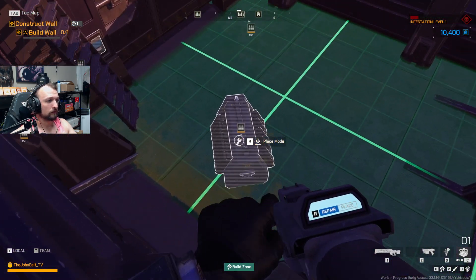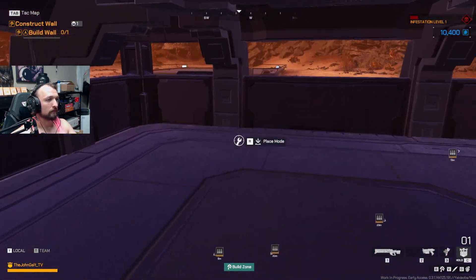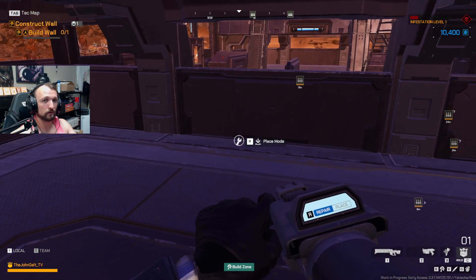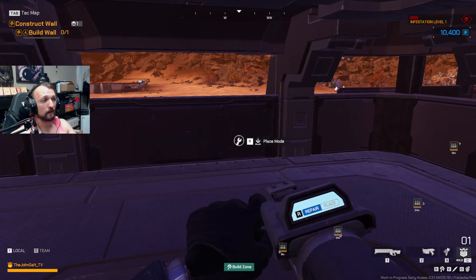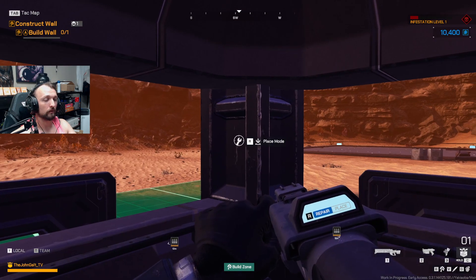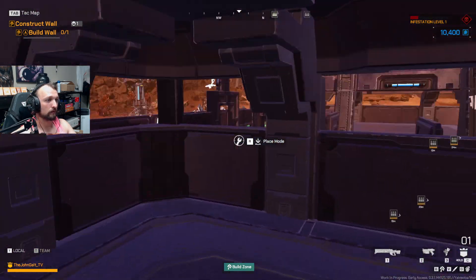One thing I like to do is have ammo right outside of each of the bunkers. If somebody is inside of a bunker and shooting out, this is one of the safest positions you can be in — you're not going to be hit by gunners, not going to be hit by grenadiers. The only thing that can potentially hit you would be a bug directly on the wall. From here, you can also help heal the turrets or any of the electric fences next to it.